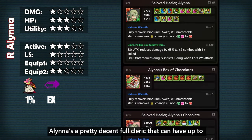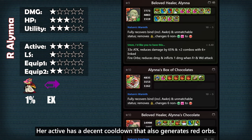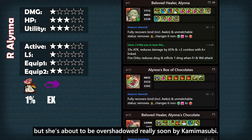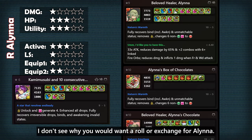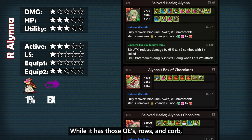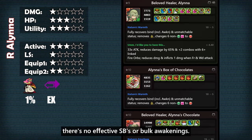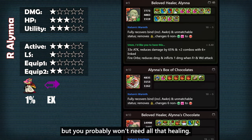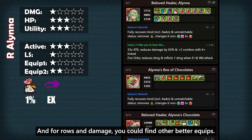Alaina is a pretty decent full cleric that can have up to 4 heal TPA plus. Her active is a decent cooldown that also generates red orbs, so not a bad cleric overall, but she's about to be overshadowed really soon by Kami Masubi. So if you have a copy of her, I don't see why you would want to roll or exchange for Alaina. Her first equip is not that special — while it has those OEs, Rose and Corp, there's no effective skill boost or Volk awakenings. This could work for a Shiba team if you put it on your Kami Masubi, but you probably won't need all that healing.